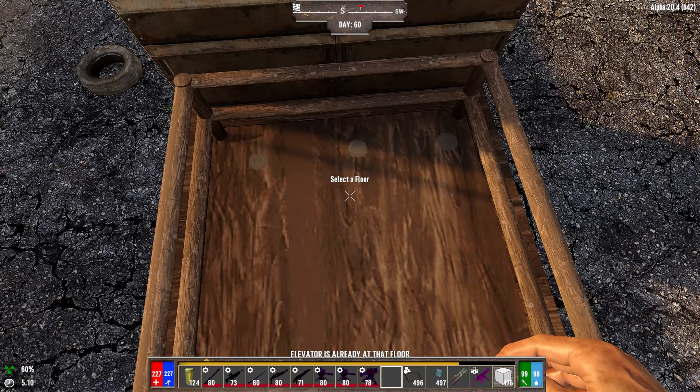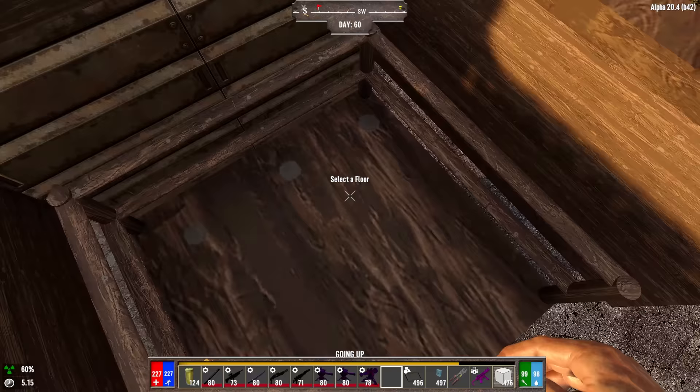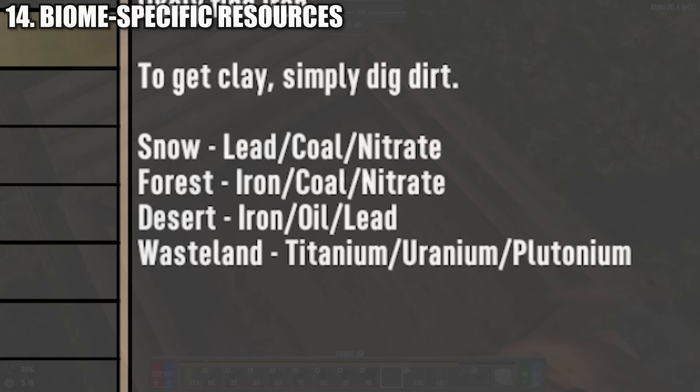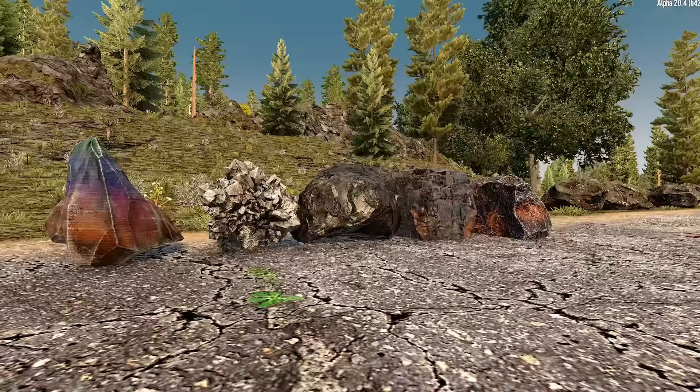To set up an elevator, put an elevator control floor at the bottom of your elevator shaft, then put an elevator floor at each stop along the shaft. If you only have two floors, just press E to use it. If you have multiple stops, aim at the elevator, press the desired floor number on your number pad, and hit E to go to that floor.